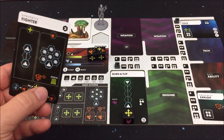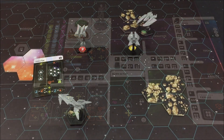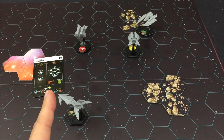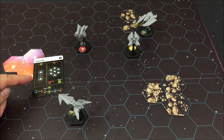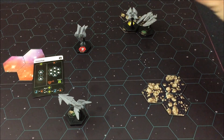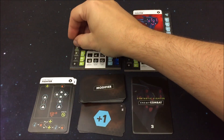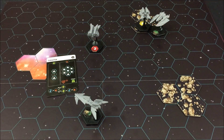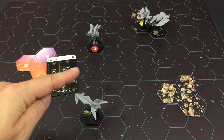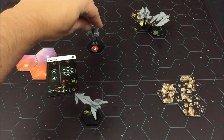Da unser Protonblast sowieso erstmal leer geschossen ist, werde ich statt den Schaden zu fressen das Waffensystem mit diesem Angriff zerstören lassen. Außerdem wurden wir getroffen und gleichzeitig noch gehackt – unser Stress steigt um einen weiteren Punkt. Aufgrund des Angriffes des Elite Fighters wird die obere Befehlskette weitergeführt – eine Bewegung um zwei Felder nach vorne. Und das gefällt mir sehr: er fliegt hier in dieses Asteroidenfeld und bekommt direkt einen Hüllenschaden – die Hülle geht von vier runter auf drei. Machen wir weiter mit dem normalen Synthetic Fighter. Er richtet sich auf das nächste Ziel aus – beide sind gleich weit entfernt, die Invictus hat aber den höheren Höhenwert, deswegen wird diese das Ziel.